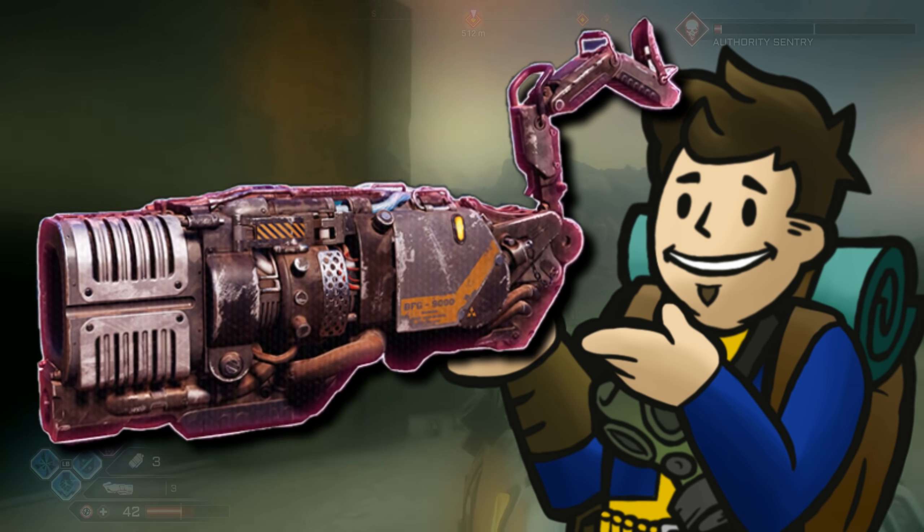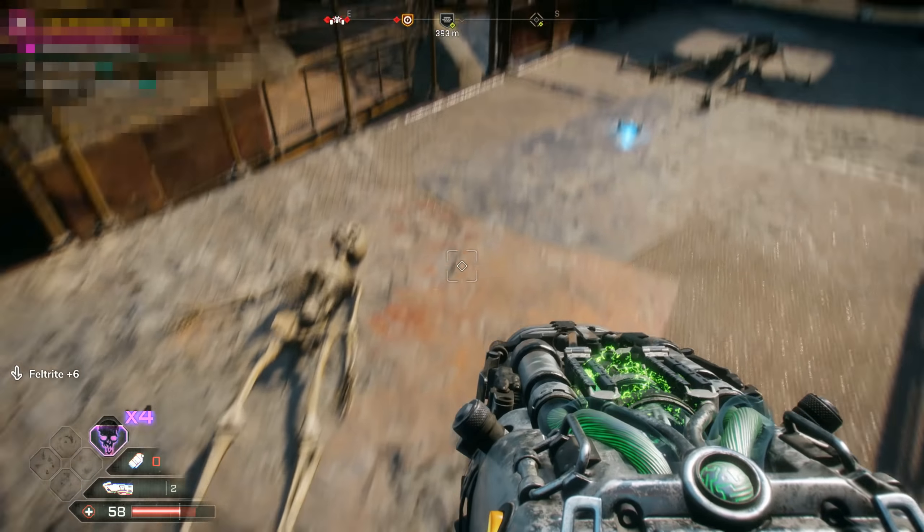The weapon description is as follows: a powerhouse of a weapon, well worthy of expletives, emits a huge explosion that rips and tears through whatever is in its path. The BFG-9000 does indeed rip and tear through just about anything. And after picking it up, you will be given a couple of shots you can fire off to test it out yourself. The BFG-9000 has a little bit of a windup time when you fire it, and when this giant green projectile is unleashed,